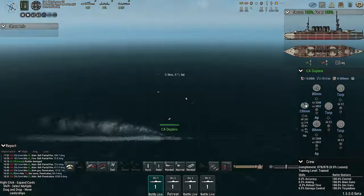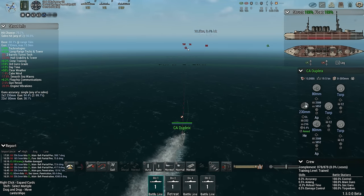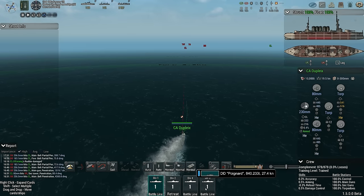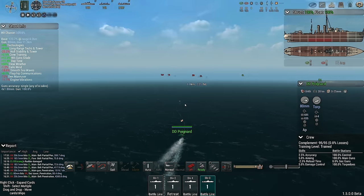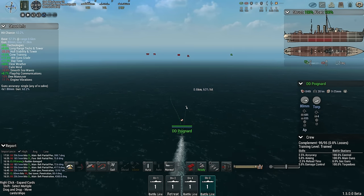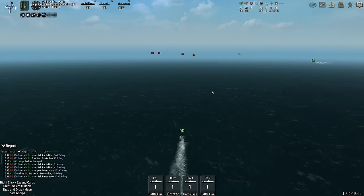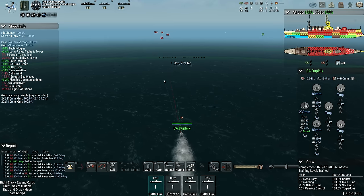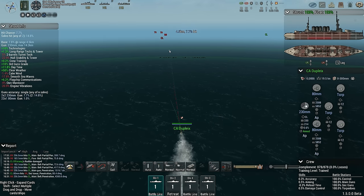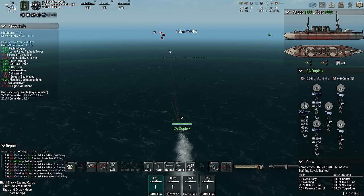I think Duplier can probably finish off the Ill-being. We might be able to sneak some torpedoes in with the Poniard. But I think this is more a case of retreating — with a trained crew, those battleships are a lot more dangerous.